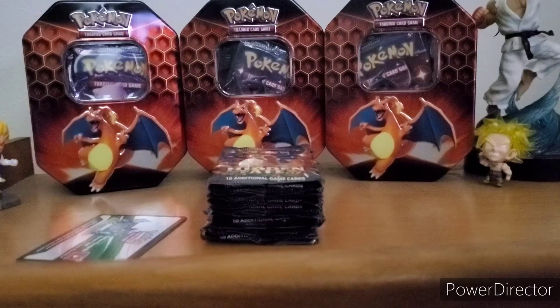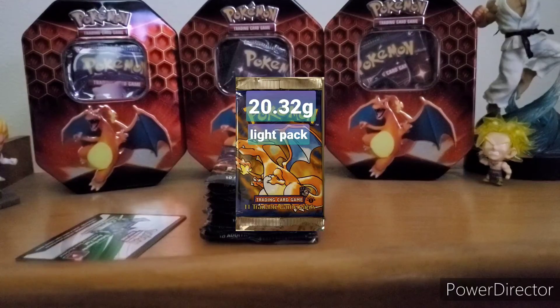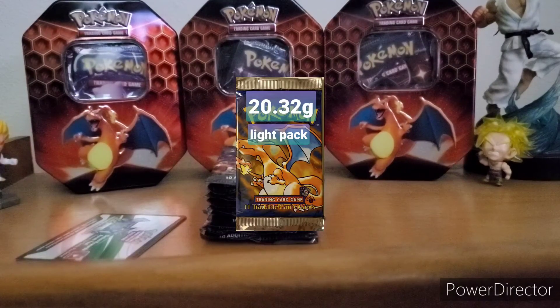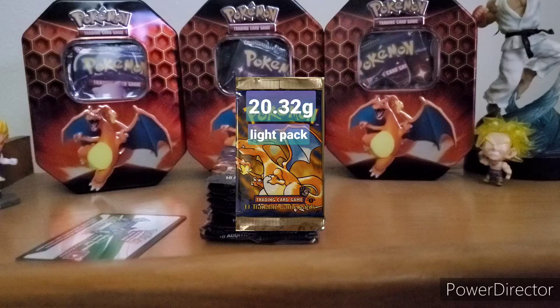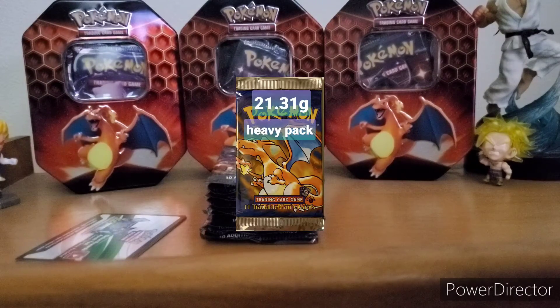If you see an eBay listing and it says 'light pack,' that means the seller did weigh the cards, and chances are these packs will not have a holo in them. Definitely don't go into it if you're actually trying to get holo cards — odds are you're not going to get one in light packs. A light pack that weighs about 20.32 grams, as shown in this picture, is one that's most likely not going to have a holo card.